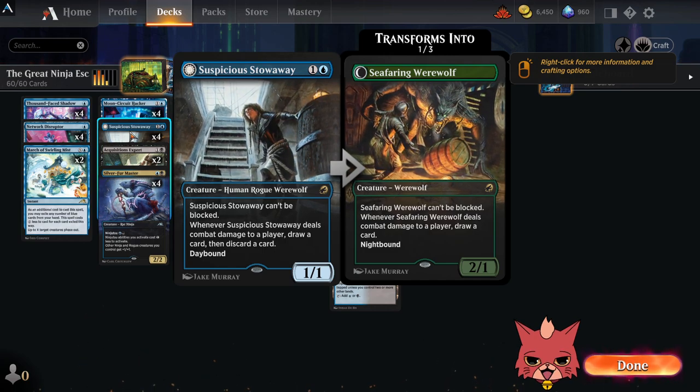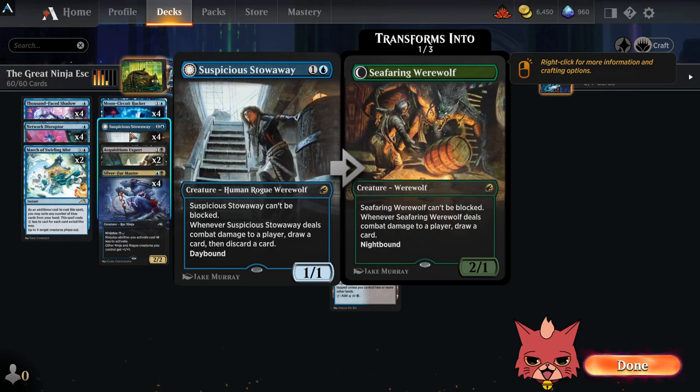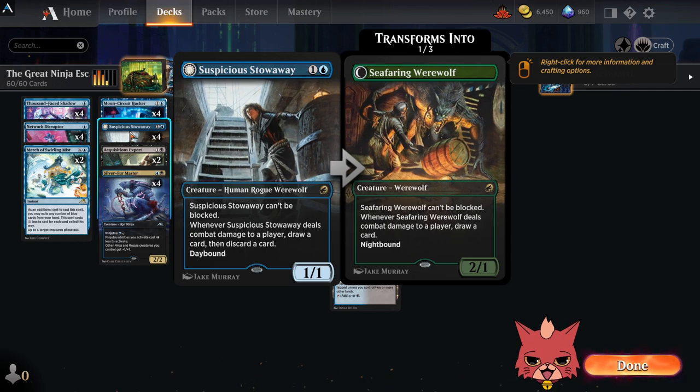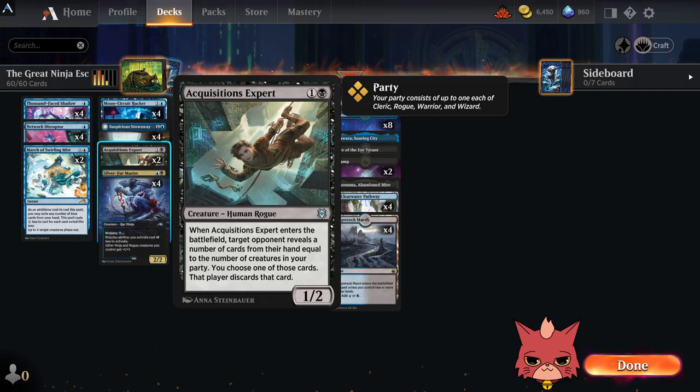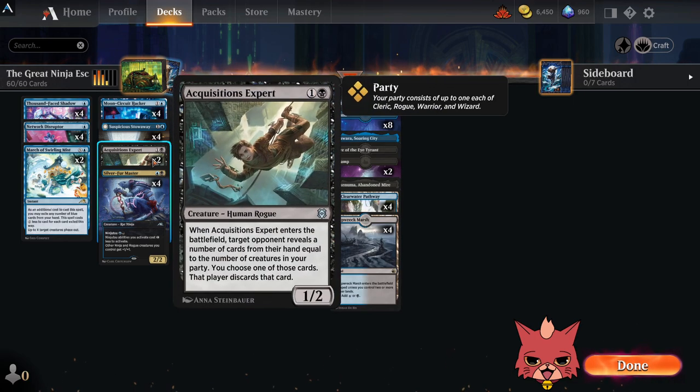Four Suspicious Stowaways — being able to slip through unblocked is important in this deck. If it ever gets to nighttime, this is just nasty. Filtering through cards is pretty good when it is daytime too. Two Acquisitions Experts — this is a rogue that works with Silverford Master, and it has an ETB where you get to discard a card from your opponent's hand. They reveal one card and you select what gets discarded. This works great with Getaway Car — you get to bounce it back, play it again, and dig through your opponent's hand further.